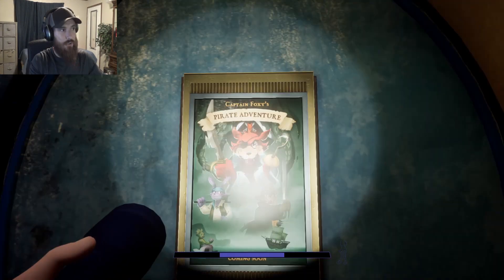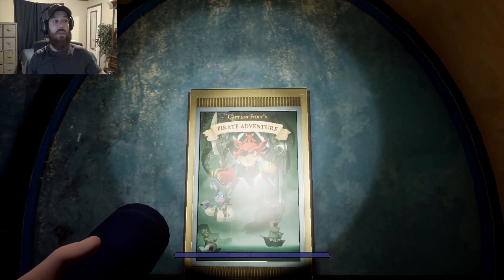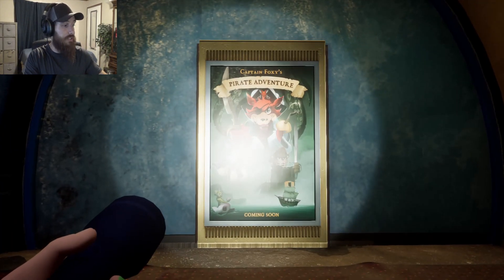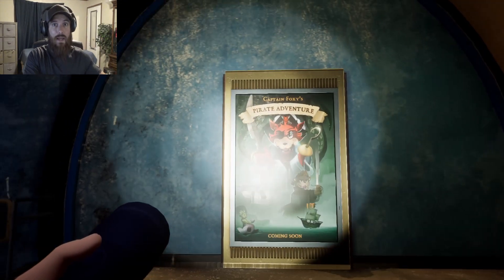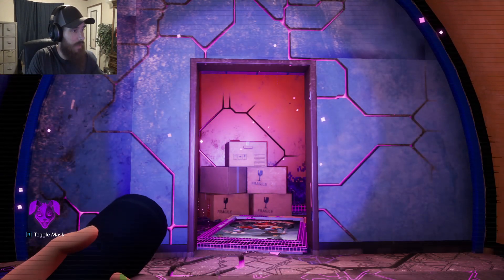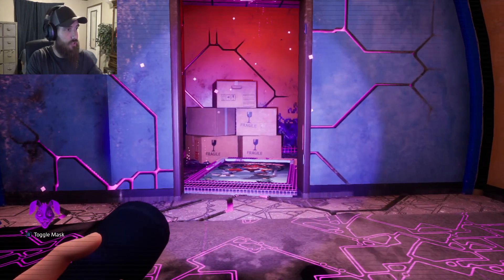It's right up here. It'll be behind this poster here. As some of you may know, we were able to enter into this within Security Breach, and we're also able to come back here within Ruin. When you put on the Vanny mask, the secret poster door is just knocked over.